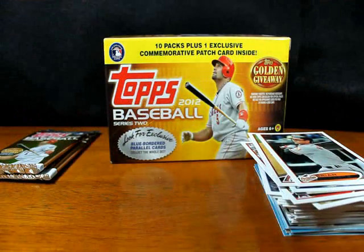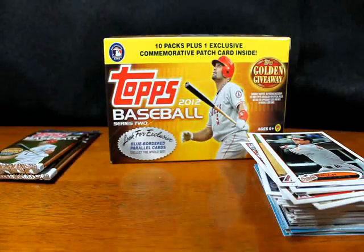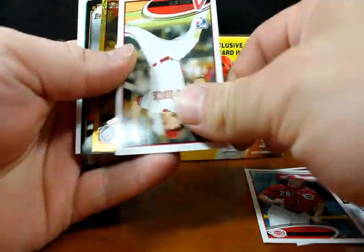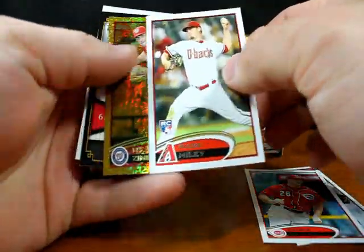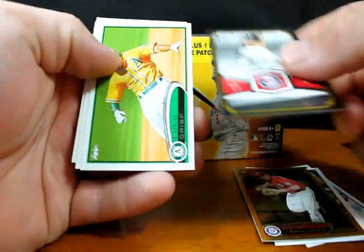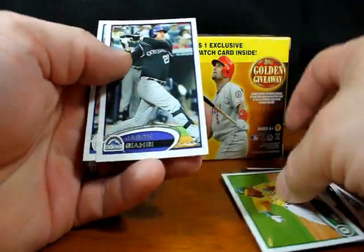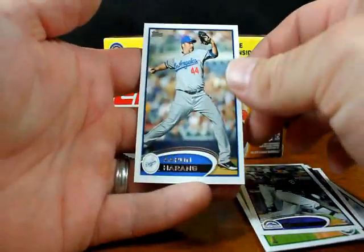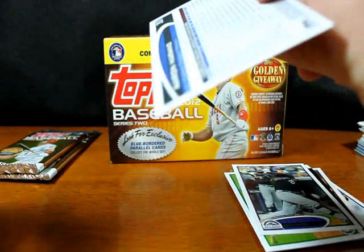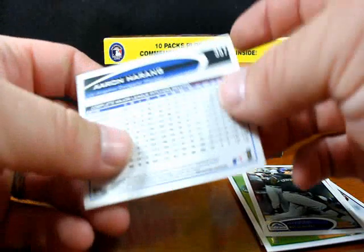Three more packs. Ryan Dempster, Chris Heisey, Wade Miley rookie card, Ryan Zimmerman, Gold Sparkle, Gold Futures, Liam Hendricks. Coco Crisp — nice bright yellow uniform. Jason Giambi. Aaron Harang in what surely appears to be — or is surely — an airbrushed uniform, looks like a Dodgers uniform.